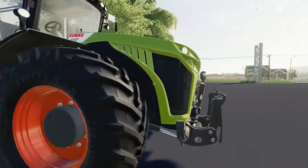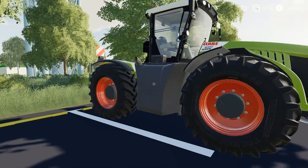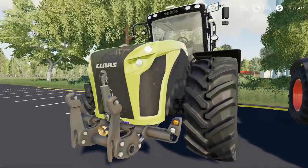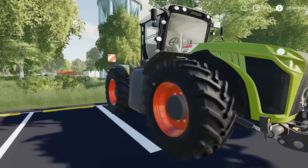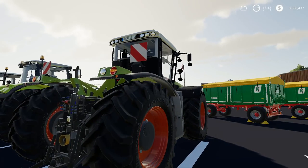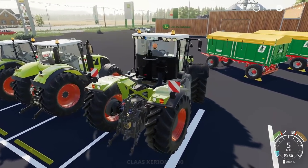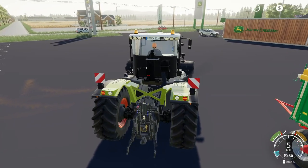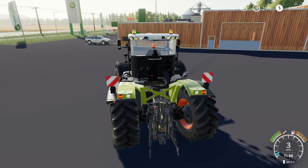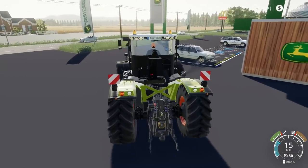Let's start at the top of the line — the Xerion 4000 series, ranging from 4000 to 5000 with three different engine options. This is an interesting tractor; we've had versions of this mod in Farming Sim 15, 17, and 19. This is the European version — you can see the Euro tag at the top and one in the back. Inside, it has an interesting steering option: you can cycle through four-wheel steer, two-wheel steer, left cab steer, and right cab steer.